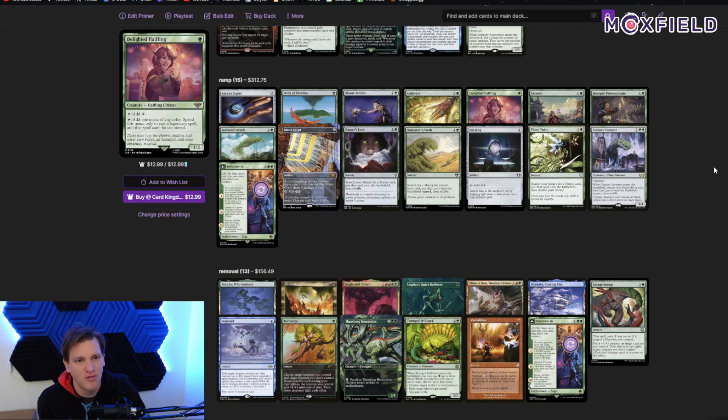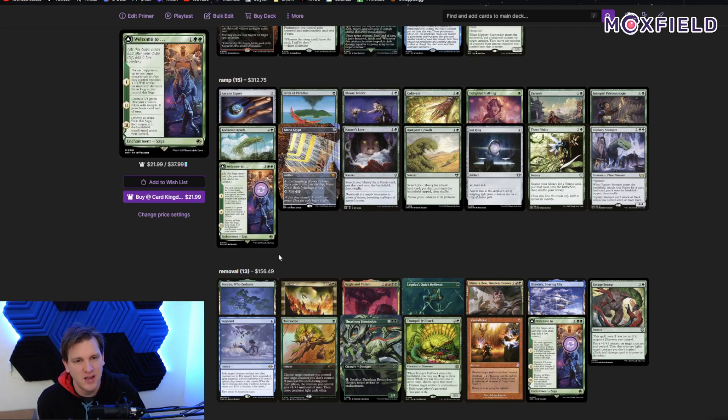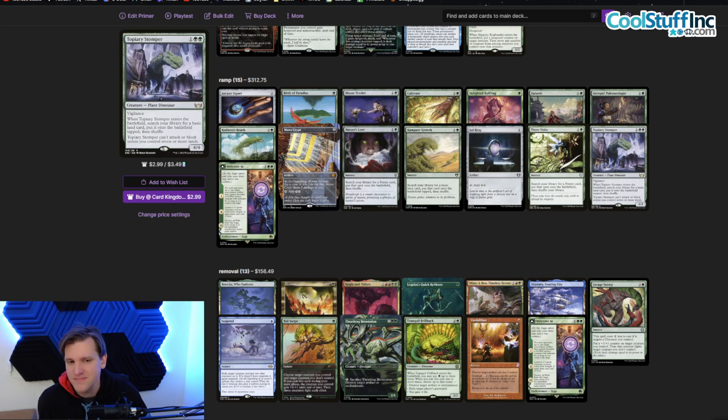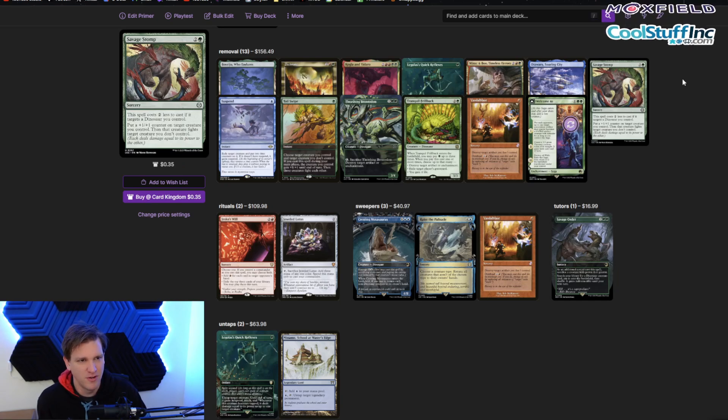In the ramp category we have 15 pieces. Welcome to Jurassic Park is a multi-category all-star: it's sort of removal, turning a bunch of opponent's stuff into walls while it's on the battlefield; it makes a dinosaur token, so it goes in the dino category; and chapter three turns into a land, so I treat it as a ramp spell as well — albeit a slow one.